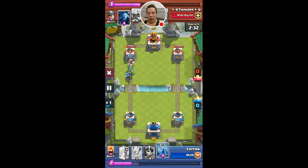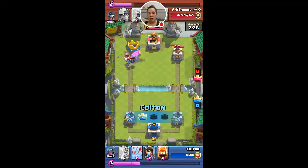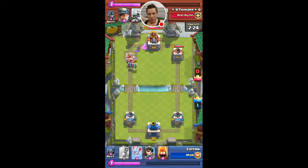So I'm going to press play here. As you can see, he drops the minions. I instantly want to zap them, so that's what I do here. The mini PEKKA got one swing off — that's almost 600 damage, I believe.